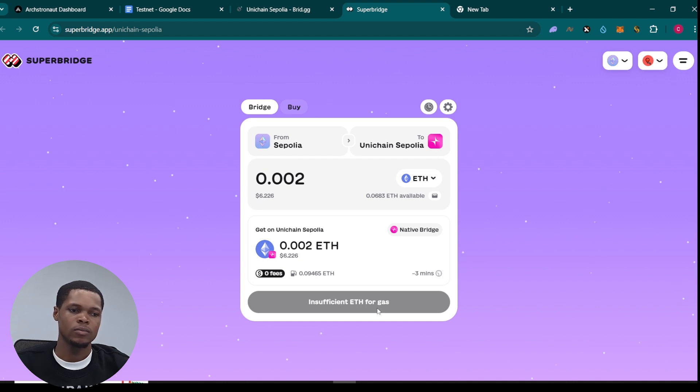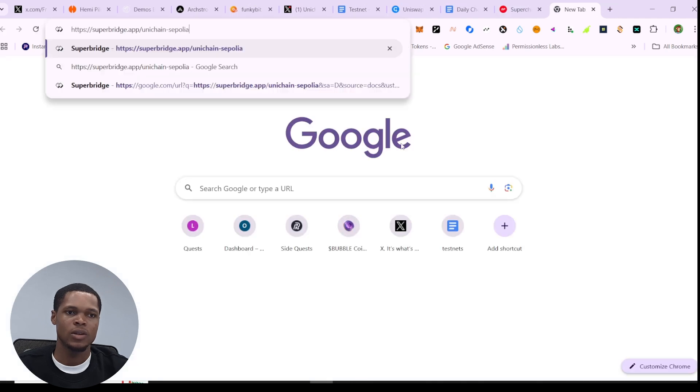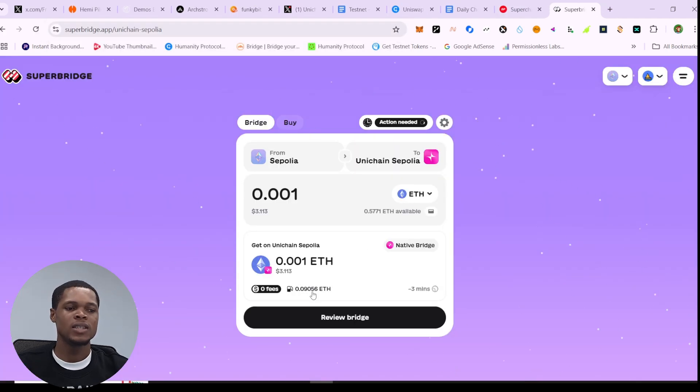There's an issue — insufficient ETH for gas fee. The gas fee is 0.09 ETH, which is a lot. The network fee is currently very high. We claimed about 0.18 ETH from the faucet and it's costing 0.01 ETH just for one bridging transaction. I recommend trying this at midnight or at night when the network fee is usually lower.